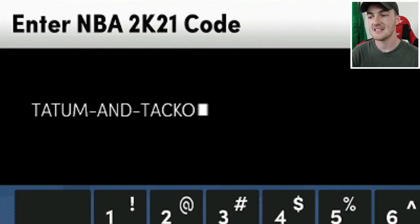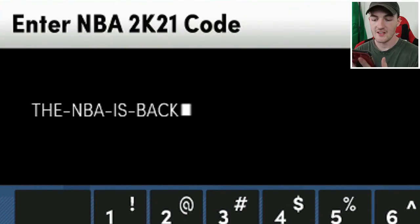There's also the Tatum and Taco locker code, which is for a guaranteed Season 3 pack giving you a chance at the Pink Diamond Jason Tatum, Ruby Taco Fall, and Jamal Murray. There are some other Season 3 packs in there as well.